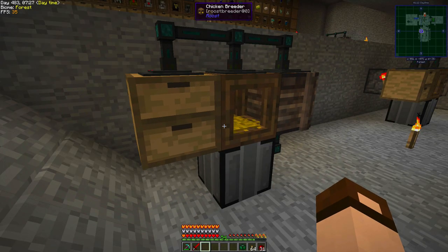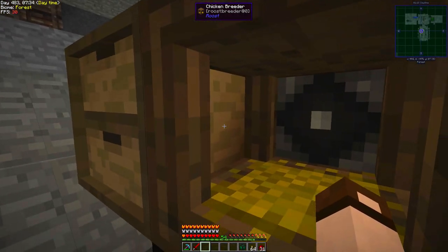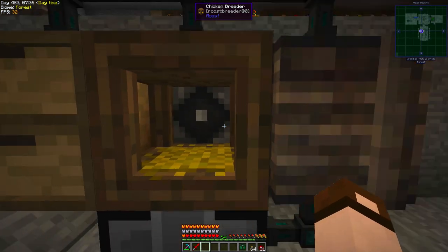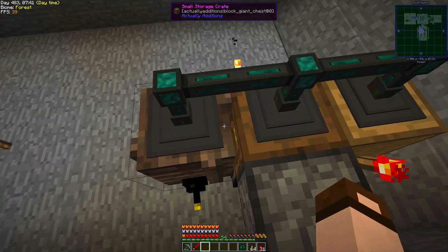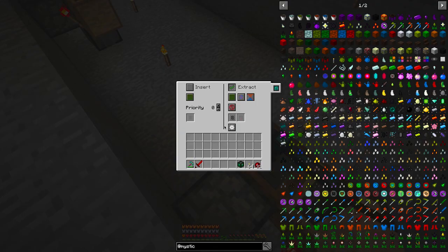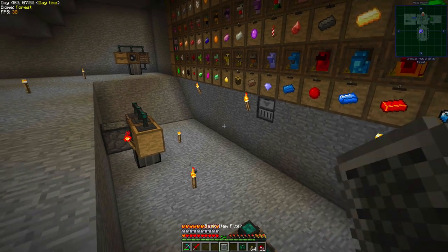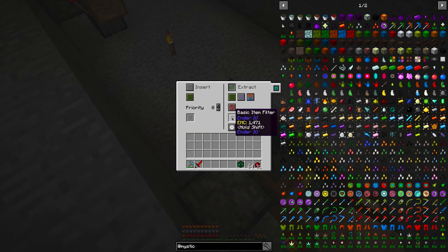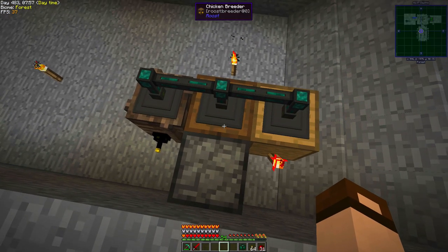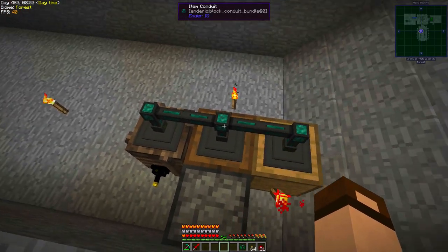We did lose all of the flat transfer nodes for a while, so they're no longer here between these blocks. I'm using item conduit to do all the work. Over here, this one is set to Export and it's whitelisting seeds — that's the only thing that can come out of it. This one can insert on the green, so the green seeds come out and go in there. Over here, we're also extracting on green.